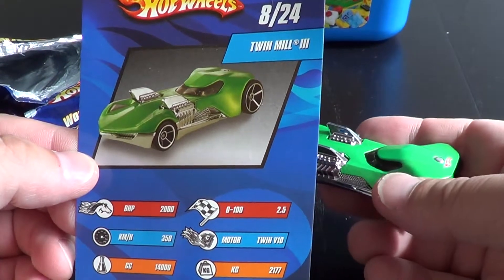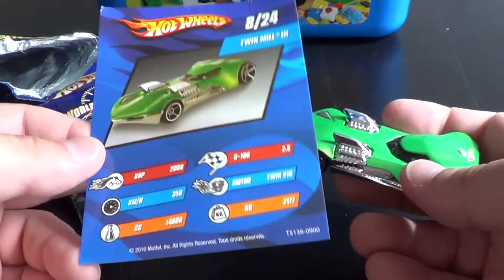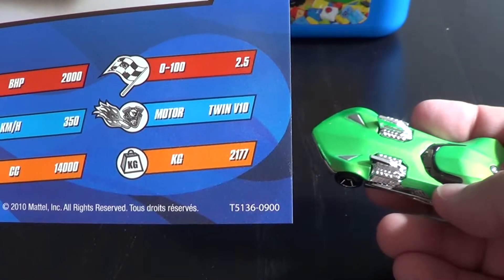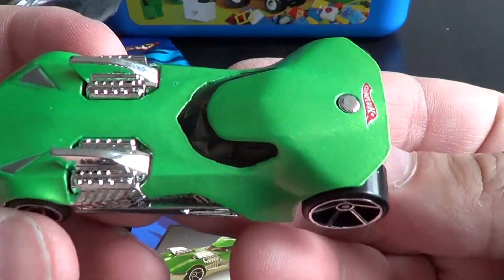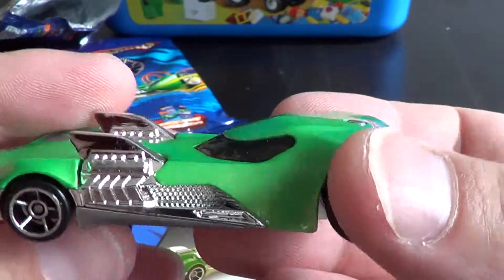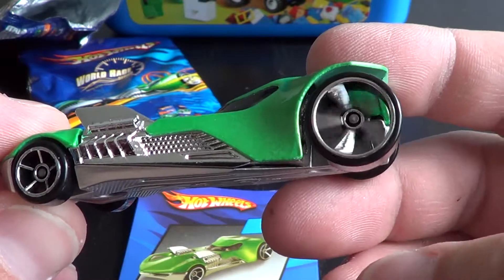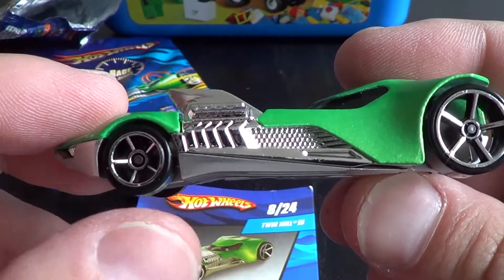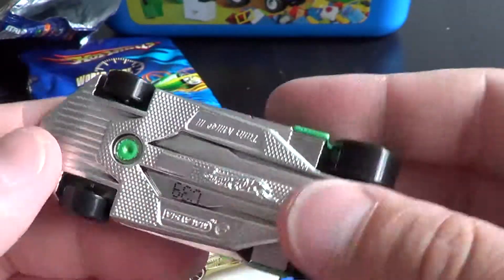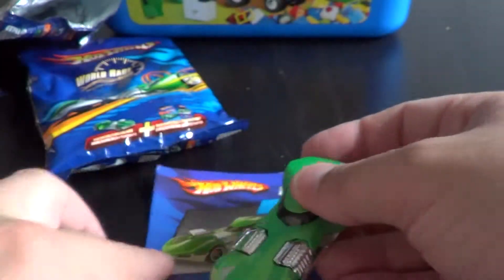We got the Twin Mill 3 — Twin V12, two engines. Here it is. Small tires, big in the front. So that's that, Twin Mill.